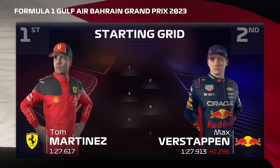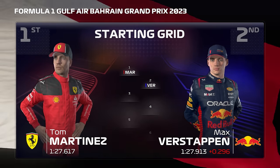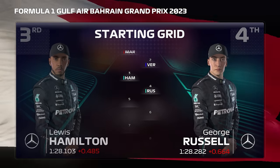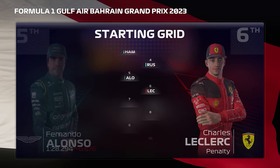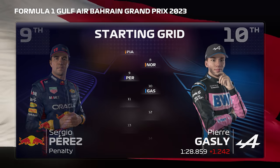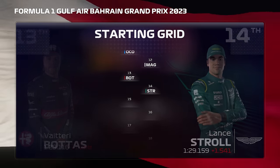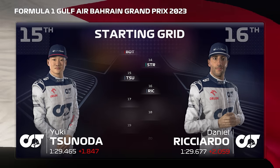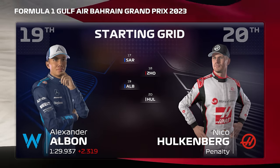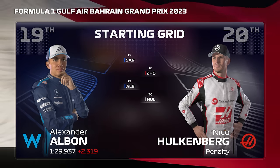Martinez lines up on pole position, edging out Max Verstappen who'll start from P2. Looking at the rest of today's grid: Hamilton, Russell, Fernando Alonso, Leclerc, Oscar Piastri, Norris, Perez, Gasly, Ocon, Magnussen, Bottas, Stroll, Tsunoda, Ricciardo, Sargent, Zhou, Albon, and Nico Hülkenberg rounds off the grid. Anthony Davidson is with me today as once again we get another year of Formula One underway.